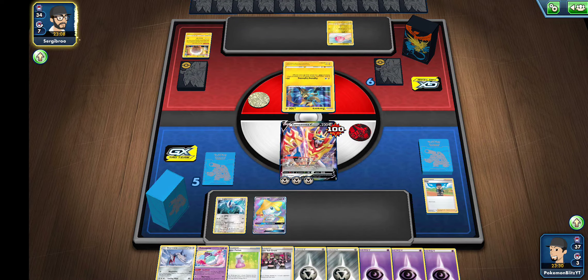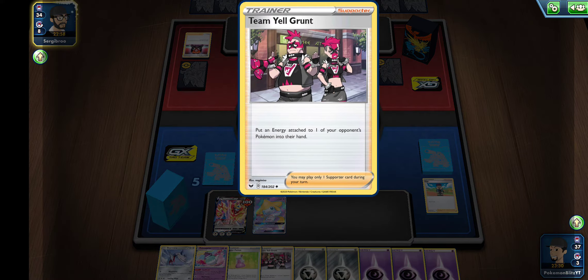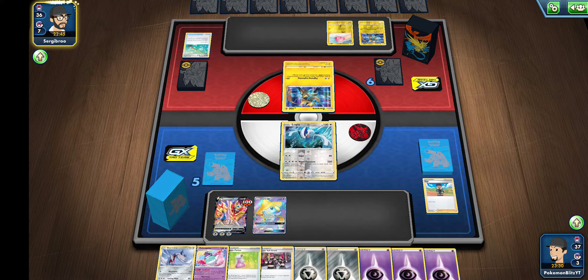So far a good start for us as far as cards go. I'm gonna start piling energy on Lugia here in a second. He switches - that's fine. He doesn't have any energies out, so he uses the fishing rod to go ahead and get more energies and throw them back into his deck, hoping to pull them later on.